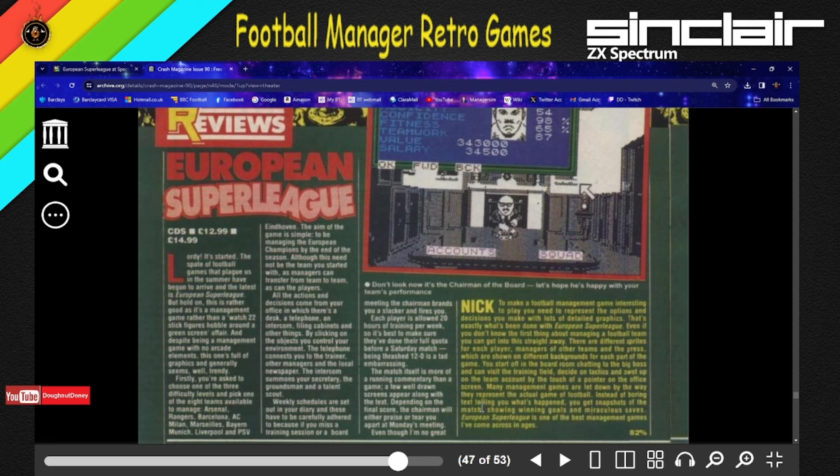Firstly, you'd be asked to choose one of three difficulty levels, then pick one of eight teams — so you can't choose your own team, you have to pick one of eight. The aim is to simply be European champions by the end of the season, although the team you end with may not be the team you started with, as managers can transfer from team to team as well as players. All actions come from your office, with a desk, a phone, intercom, filing cabinets and other things. The telephone connects you to the trainer, other managers and the local newspaper. The intercom summons your secretary, groundsman and talent scout. Schedules are in your diary and each player is allowed 20 hours of training.